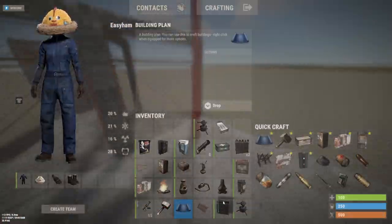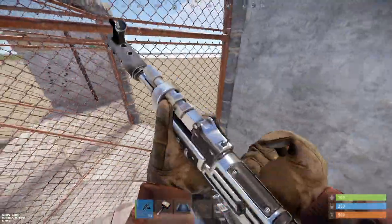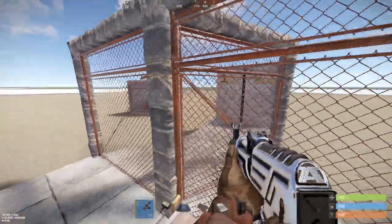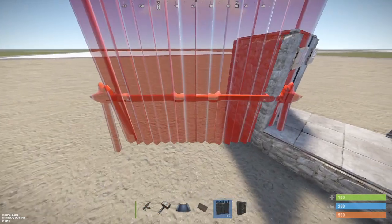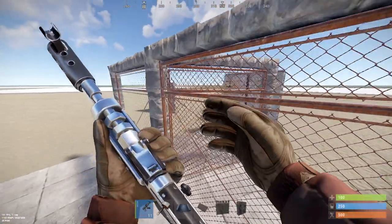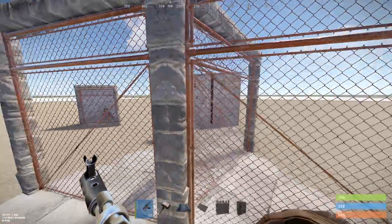Chain links are really good for seeing where enemies are. So let's say you have a bedroom — you can see them but you can't shoot at them directly, though if you get on an angle you can. It's very good visibility to see where enemies are and how far they are in your base. If you're getting raided and you spawn in on a compound bag, these can save your base — they are honestly the best thing you could use.